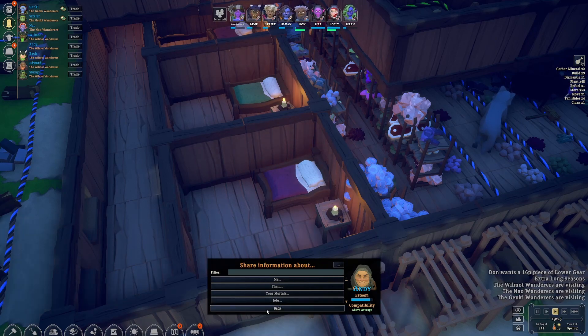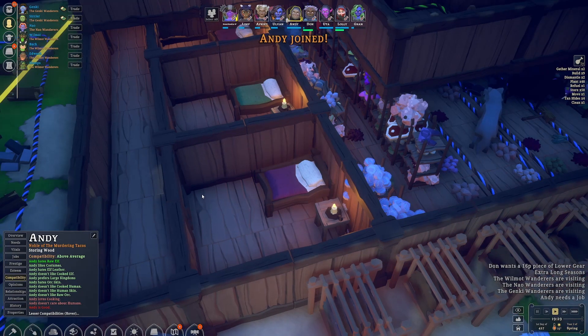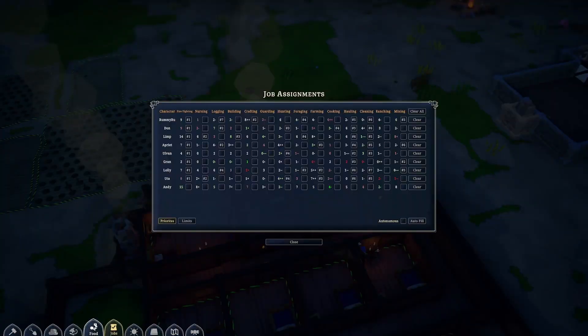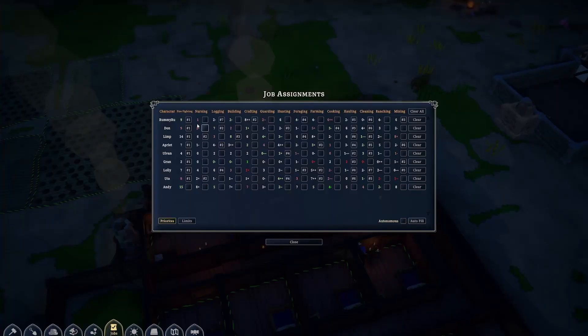Andy, would you like to join us? Yes - please say yes. Ah, perfect. Andy, what are we going to do with you? You are really good at firefighting. Good lord. We want you to be... you have amazing stats, Andy. We're lucky to get you.